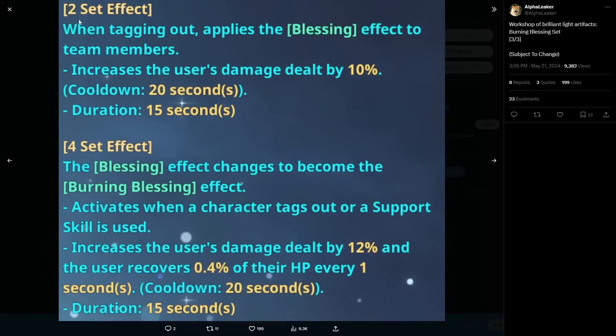The two-set effect: when tagging out, it applies the Blessing effect to team members and increases the user's damage dealt by 10%. The Blessing applies to team members — plural, no parentheses — so as long as you tag out the character that has this set, it should apply the blessing to all your team members.